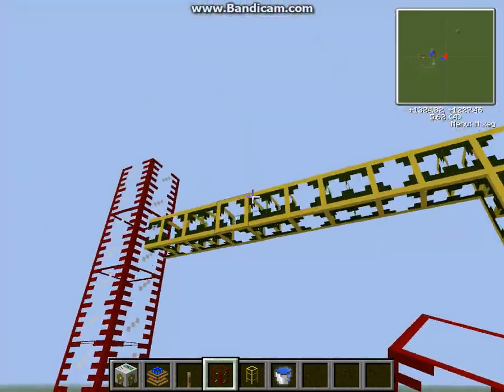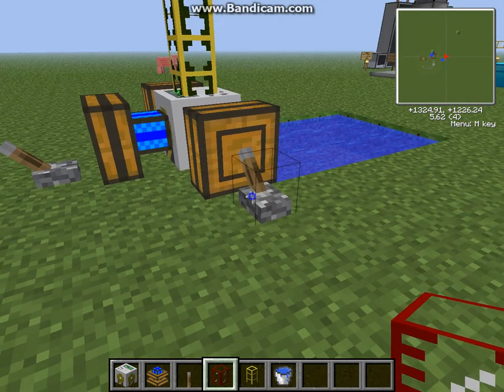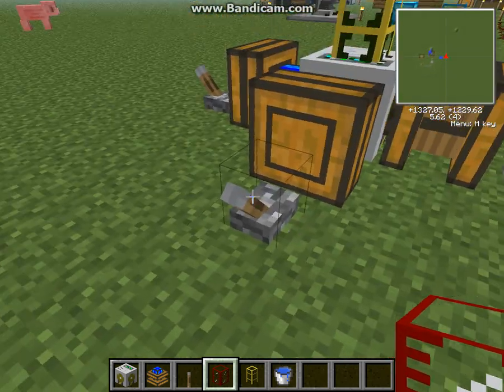Once this is done it should look like this. And you just click all of these levers.